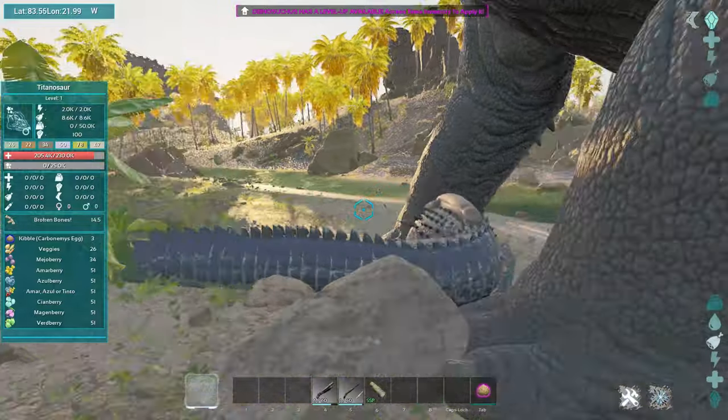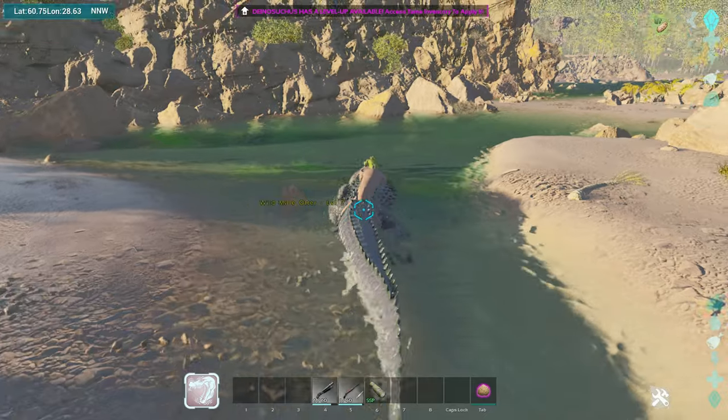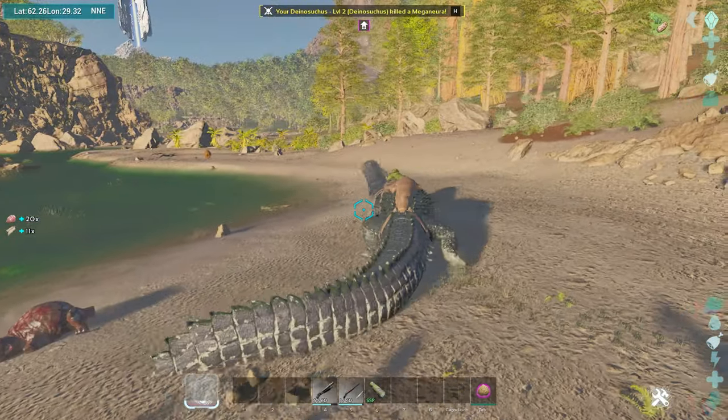It has a powerful right-click ability that breaks a dino's bones for 15 seconds and causes massive damage during that time. It's also a decent swimmer for its size, but pretty slow on land, so keep that in mind.